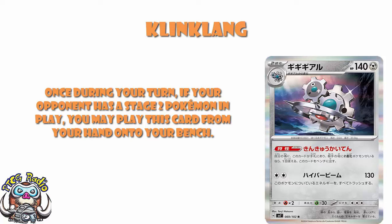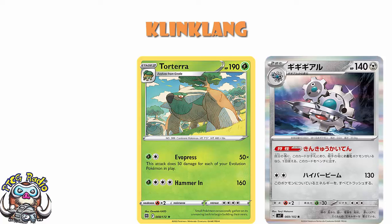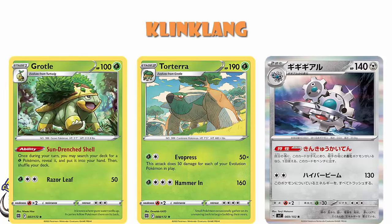I'm not sure if this is actually going to end up being good enough, but I've got to mention it right off the bat — this works with Torterra. Torterra, which you do have to evolve up manually, does 50 damage for each of your Evolution Pokémon in play. And this totally counts as an Evolution Pokémon. Grosel is going to help you with your Torterra as well — it just lets you search for those grass Pokémon, which is a nice little bonus.